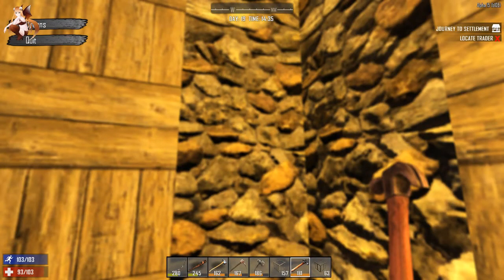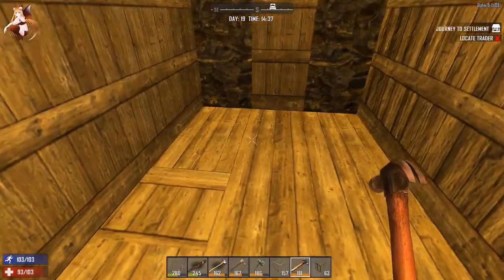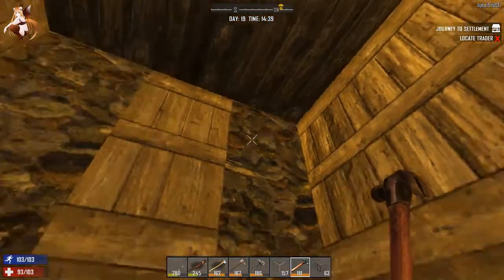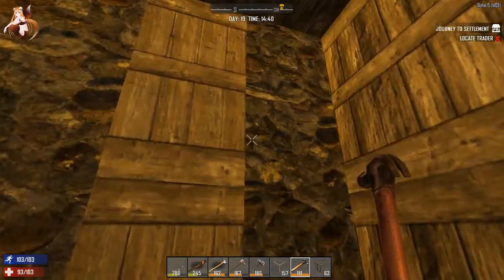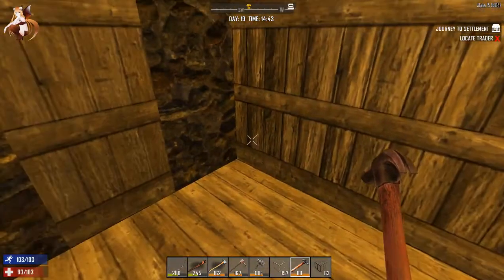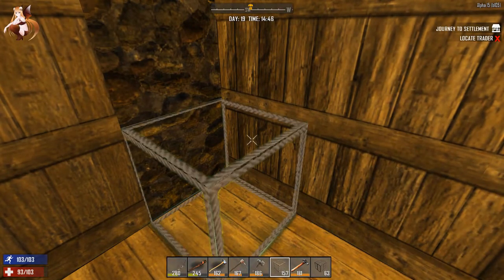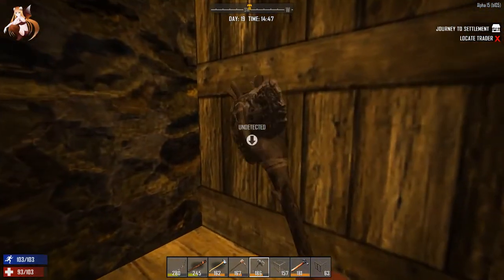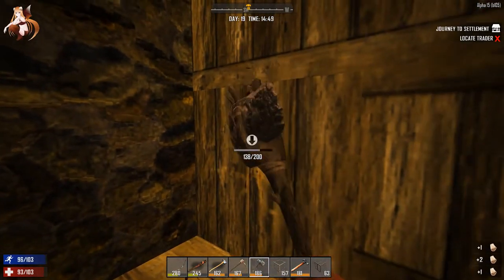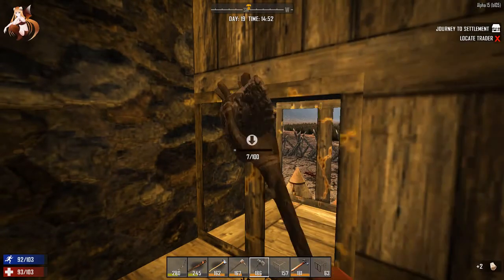Hello guys and gals, welcome back to our Seven Days to Die adventure. Today's episode is just a continuation from the last one — we're going to continue upgrading our base. I'm probably going to make the entire bottom half cobblestone. The reason I'm doing this is because there's not enough time to go out and collect more resources and build up a wall around the base. I'm not very good at prioritizing.